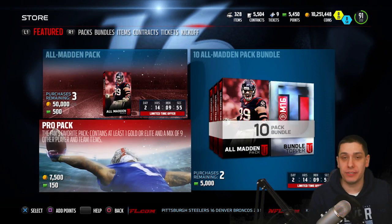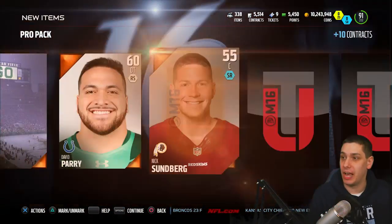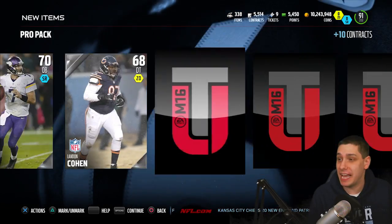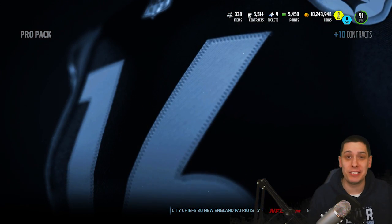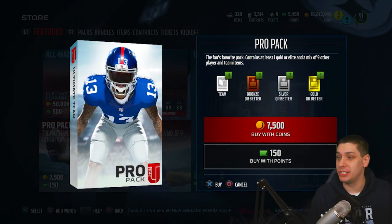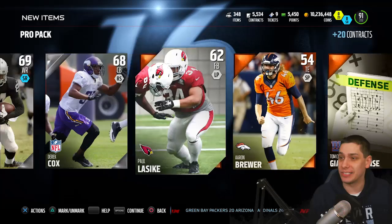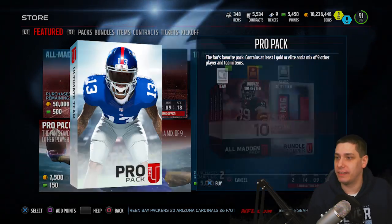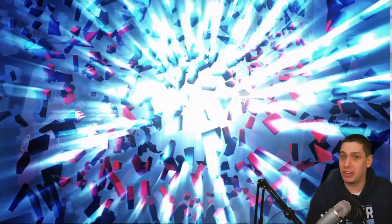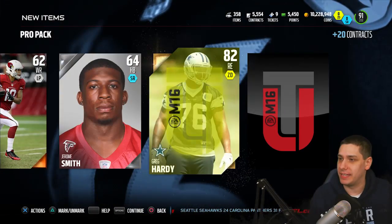I want to hear from you guys — what are you doing as far as saving up cards right now? Team of the Year is coming out sometime soon, and we've been talking about the potential of positional sets coming out at the end of the NFL season, which is only a few weeks away now. Are you saving up any specific positions? Are there any cards that you know are gonna go for a lot that we should be aware of? That kind of stuff would be pretty important as we're trying to set ourselves up for end-of-year content. I imagine they're gonna do positional set stuff — they've done it every other year. We haven't really gotten anything yet in any of these packs though. Hopefully we can get something — we get a Greg Hardy.